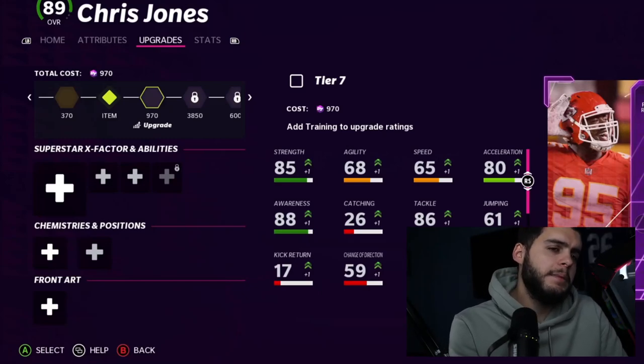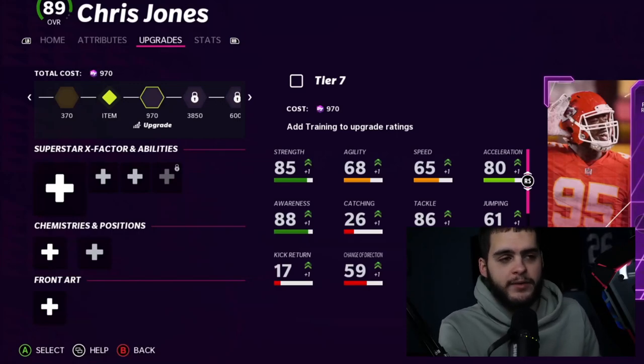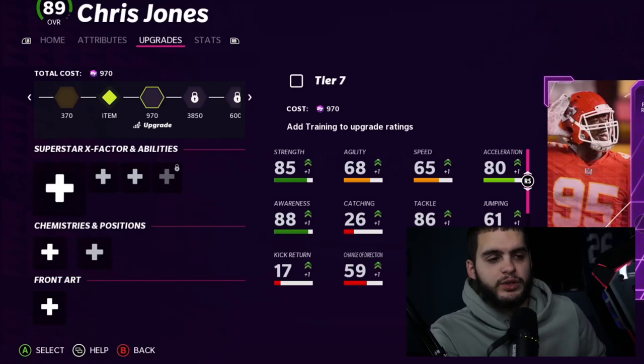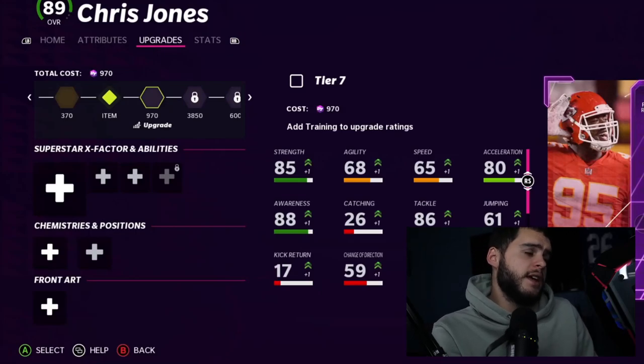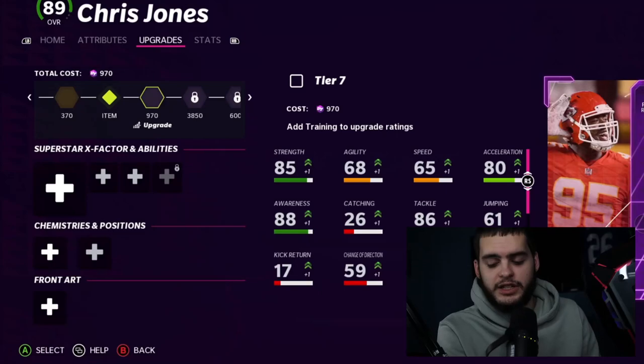We have Heavyweights coming tomorrow, but I don't think Chris Jones is getting a 6,000 training increase at Heavyweight — that doesn't make sense. So that should be a Blitz LTD. We have Blitz coming out Thursday night more than likely, so Chris Jones is pretty much a nice little leaked LTD — one of the first Blitz players — and should be a 95 overall.